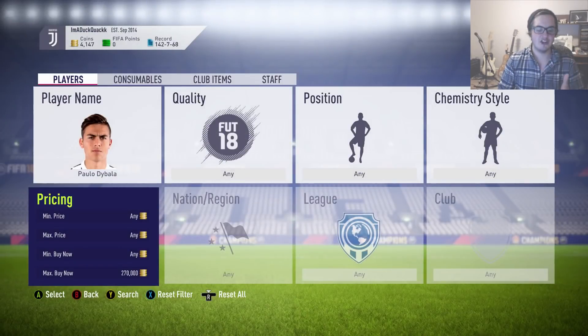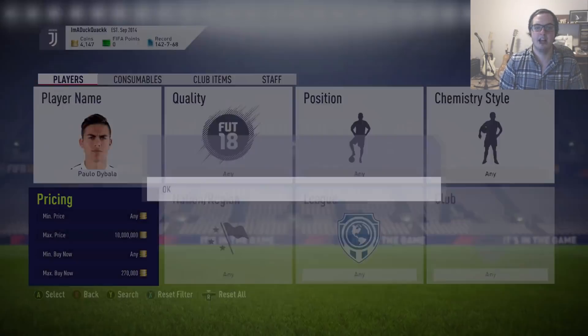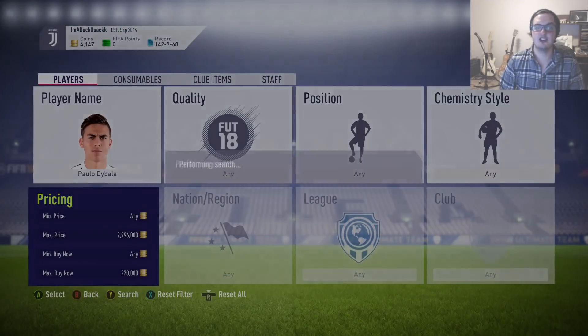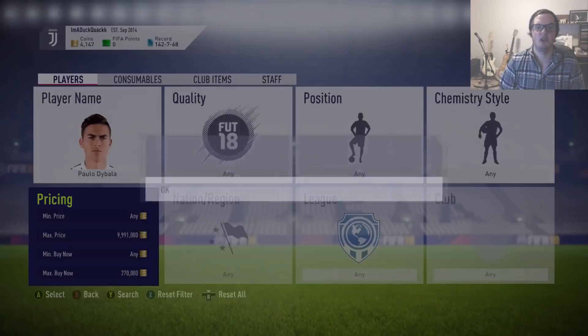The problem is that just going back and searching again isn't resetting the search filters, so it's not refreshing your results. To fix this, change the max price to the top, search, then drop it down one and search again — rinse and repeat. This ensures your search is refreshed every time, and you'll get any new results as soon as you hit search.